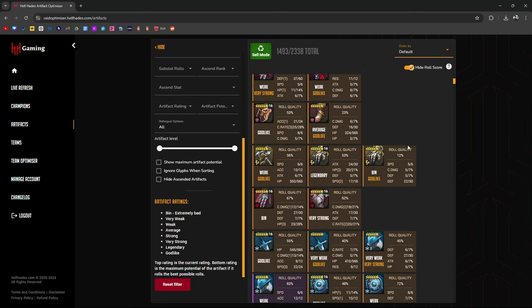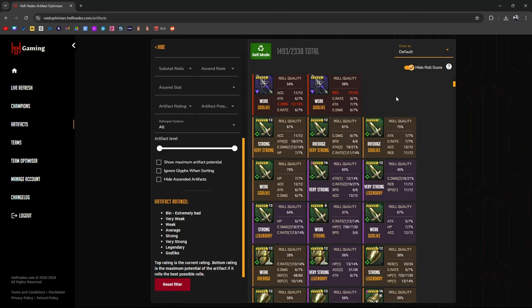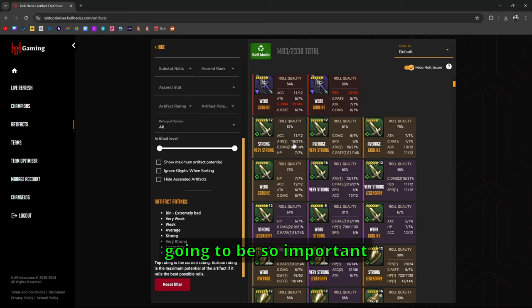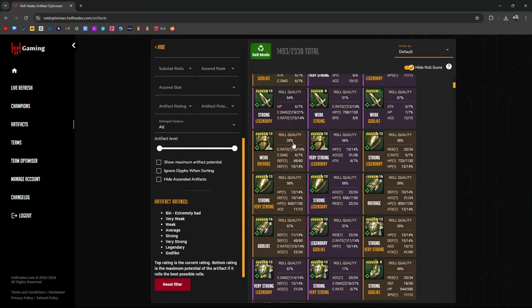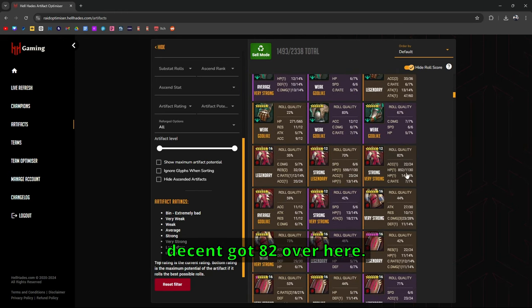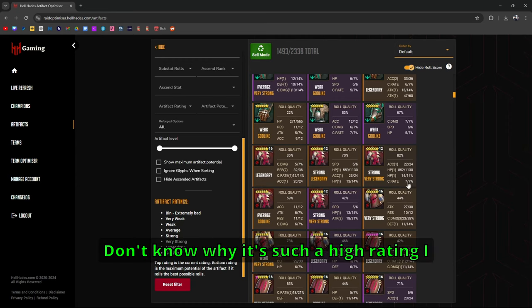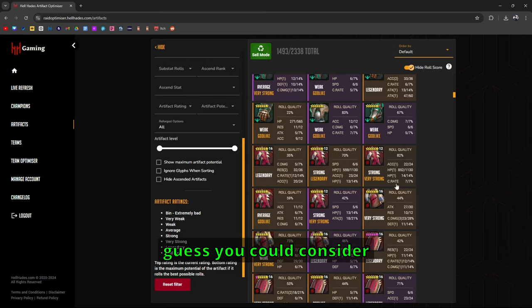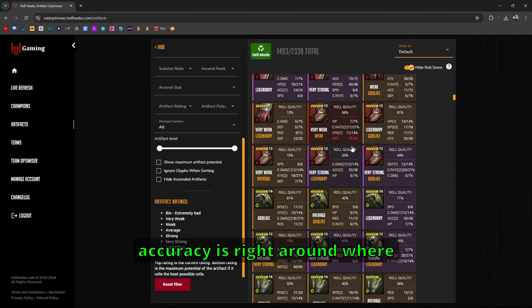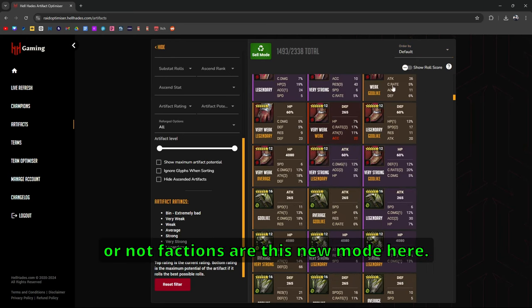Accuracy at 32 is something I would keep. It also depends on the actual set itself — attack percent on a regen set, even at 21, isn't that important because it's a regen set. For percentage stats like crit damage, 17% and above double rolled is what I was looking for; 16 was pushing it. Here's an 82-rated piece in a savage set — crit rate at a perfect 7, HP percent at a perfect 14, attack at 18, and accuracy at 32, right around where I'd want to be. That's the roll score feature — pretty cool stuff.